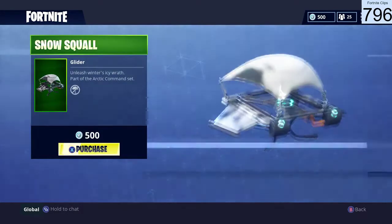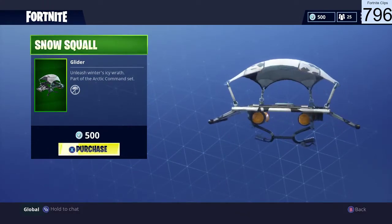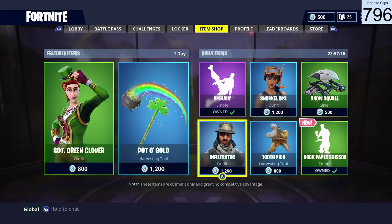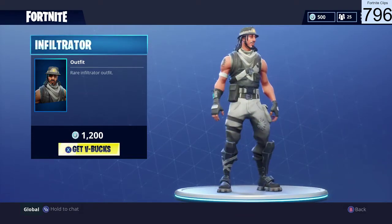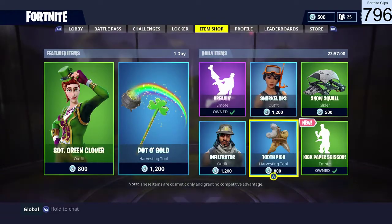We have the Snow Squall Glider — this glider comes back a lot, it seems like every few days it's being brought back into the shop. We have the Inflatrator outfit and the Toothpick Harvesting Tool.